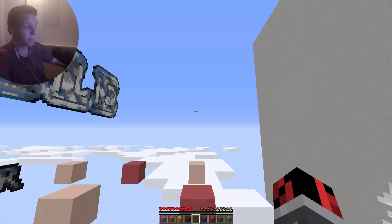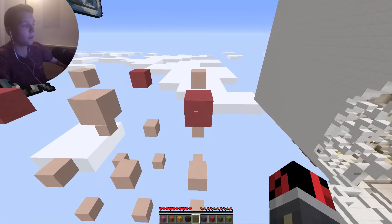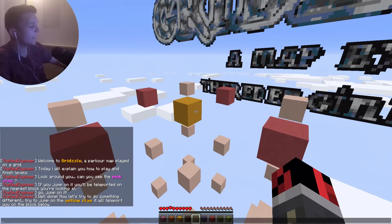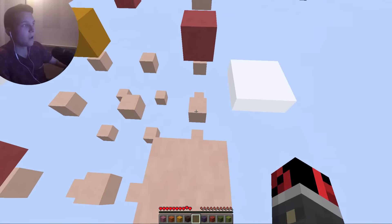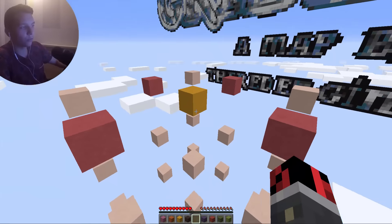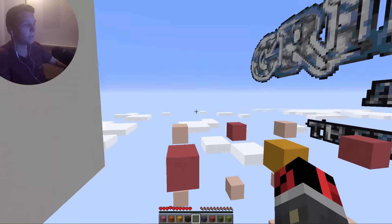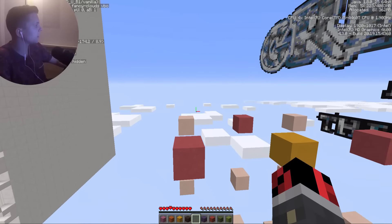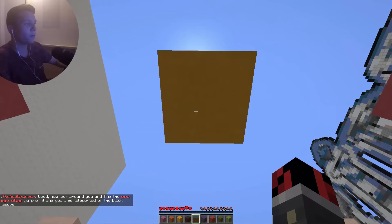The pink block will teleport us to the closest block we're looking at. For example, if I look in this direction while jumping on it, I get teleported to that block. The yellow clay teleports us to the block below. To get onto it, we just have to look towards north — there we go, boom, it teleports us there.